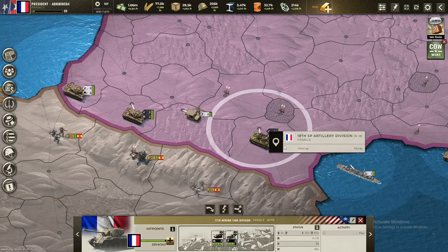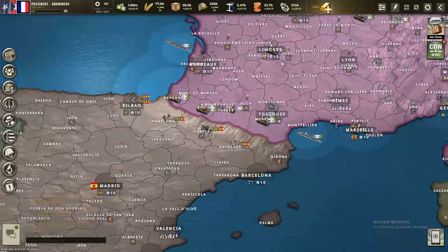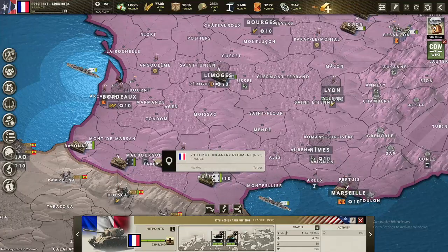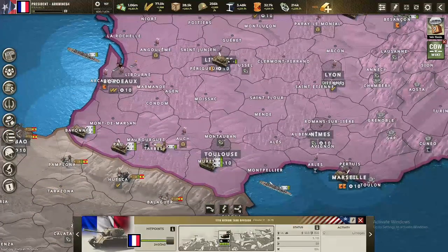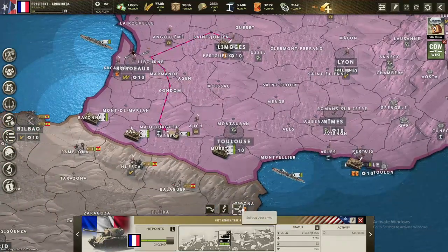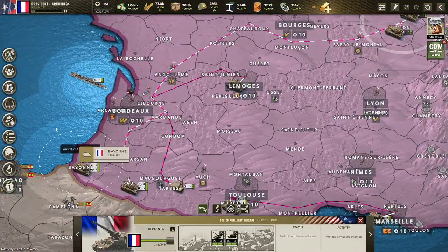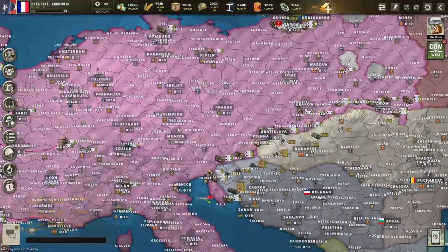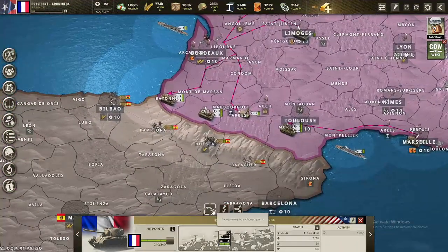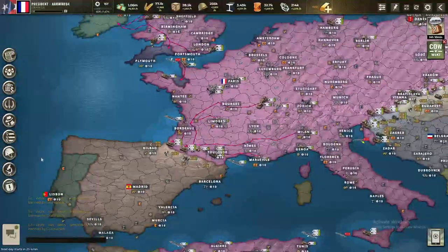We have a decent amount of units on the Spanish border, but I'd like to get a bit more before I invade — maybe double that or something. We have a lot of units prepared if needed, so let's get them over here. These three can go over here, there are some mediums here, and these four can go here. We have some mediums here too — I'll take these three. That's gonna be enough for the invasion. We'll invade them tomorrow, which is Spain and Portugal.